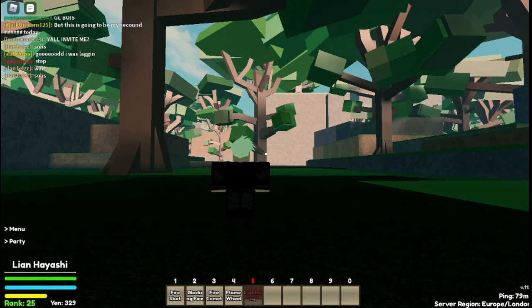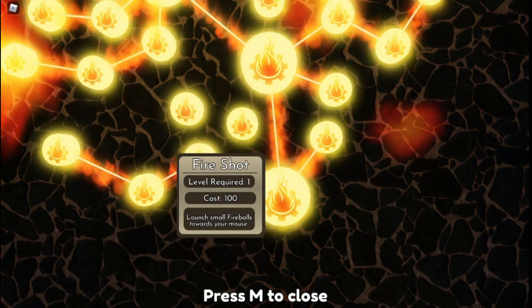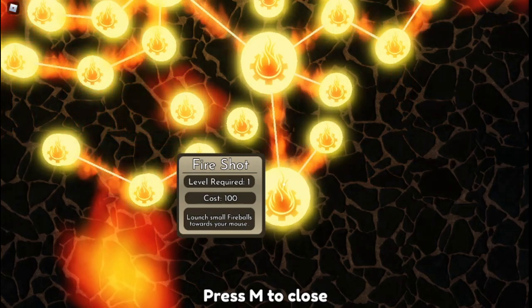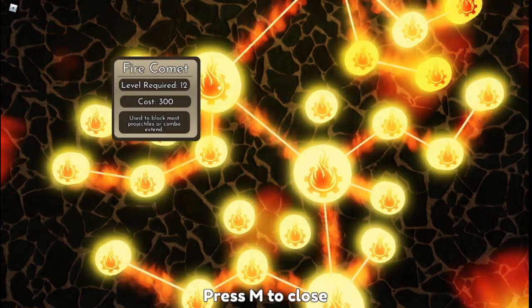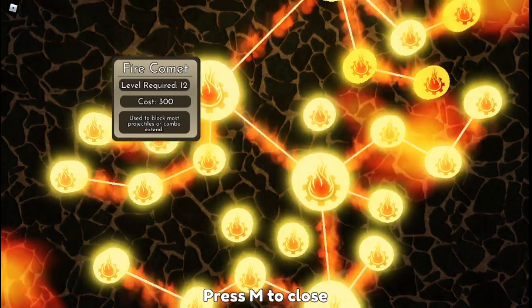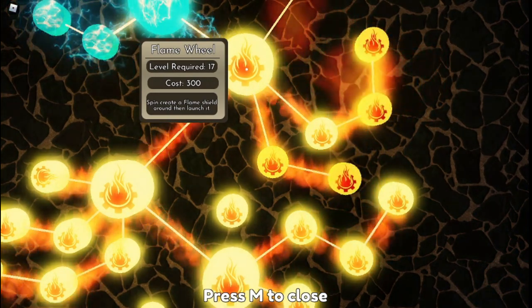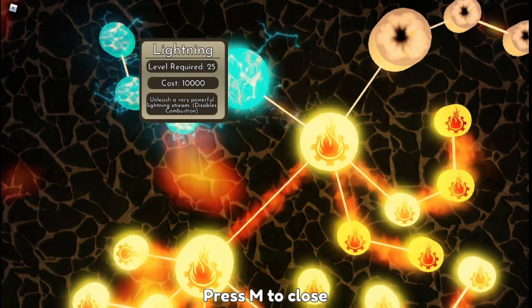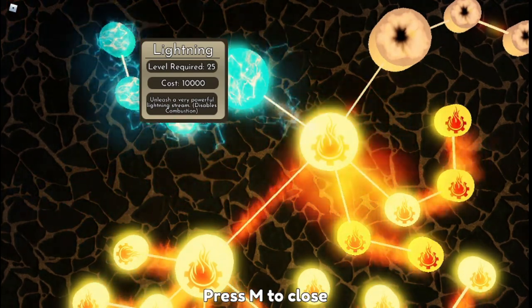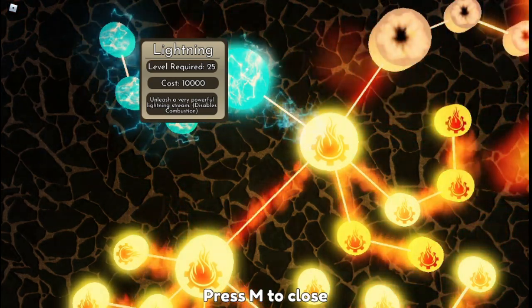Now we'll take a look at the prices of everything. Fire Shot is 100 yen, very cheap. Next is 200 yen, Fire Comet is 300, putting us at a total of 600. That's 900 for all the flame moves combined. Then you get the choice to move to Lightning or Combustion — they're both 10,000 each, making a total of 10,900 yen to afford everything.